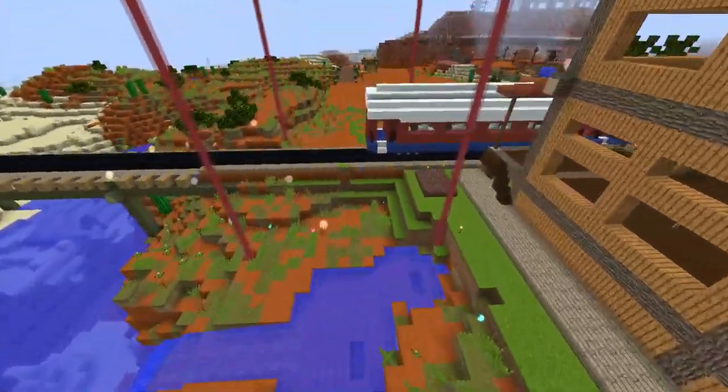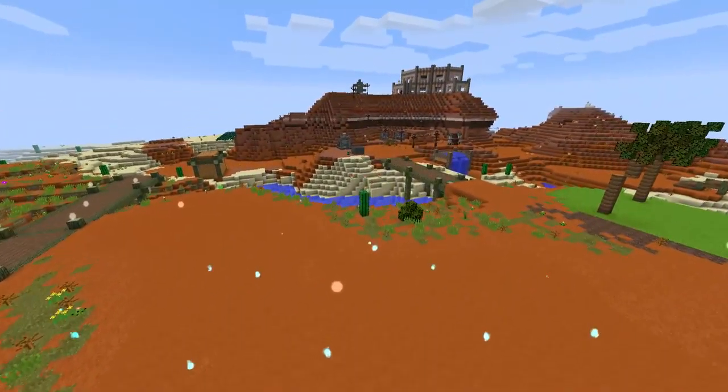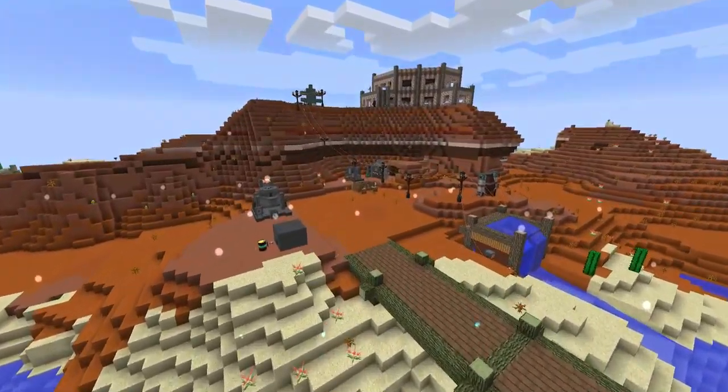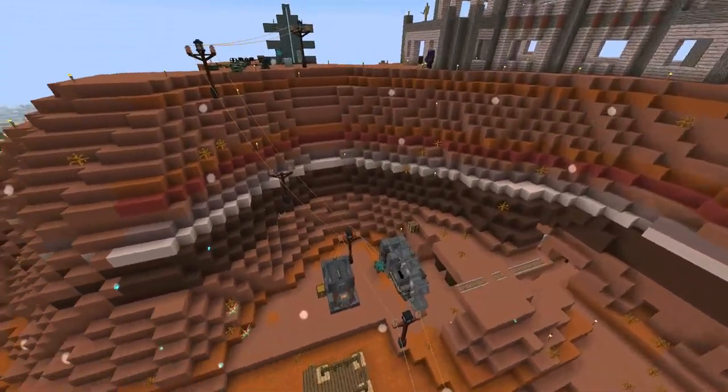Looks like some people have done blood magic underneath me. There's an end portal down there so it's a popular spot you can visit. I really like the immersive engineering because it fits into my theme of western town. This is going to be my house up above where I overlook everything.